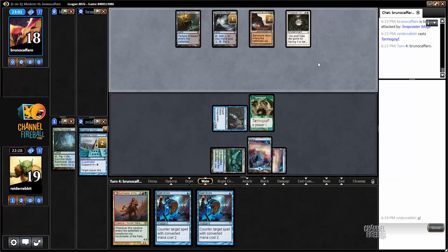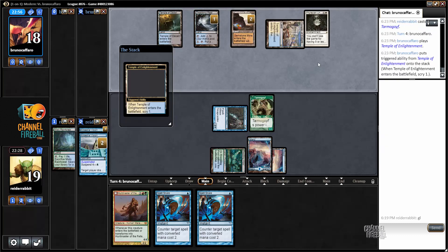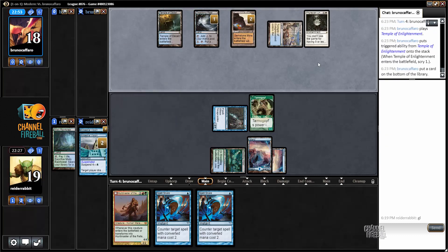Next turn the Ancestral will start coming off suspend. So if I can find Cryptic Command, Mana Leak — even Blood Moon would be okay on this board. Those are the cards I'm looking for. Another scry to the bottom.